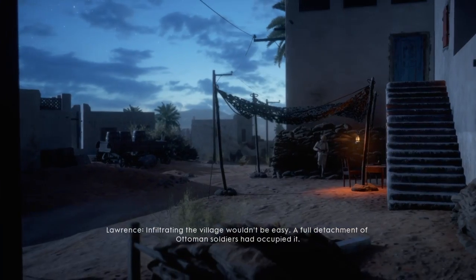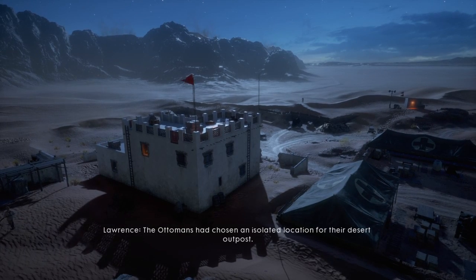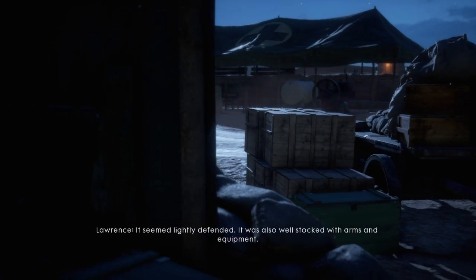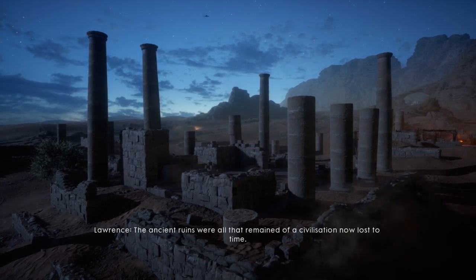Leaving the village wouldn't be easy. A full detachment of Ottoman soldiers had occupied it. The Ottomans had chosen an isolated location for their desert outpost. It seemed lightly defended. It was also well stocked with arms and equipment. The ancient ruins were all that remained of a civilization now lost to time.